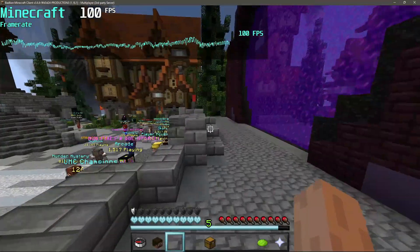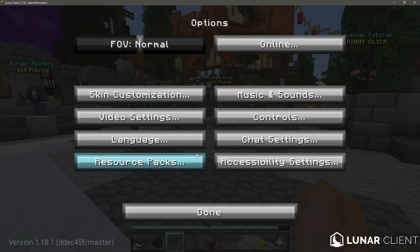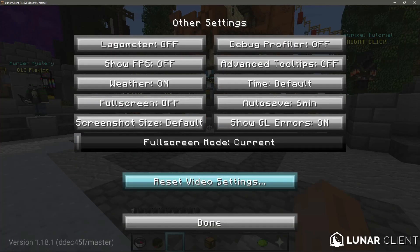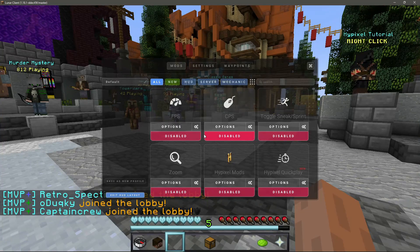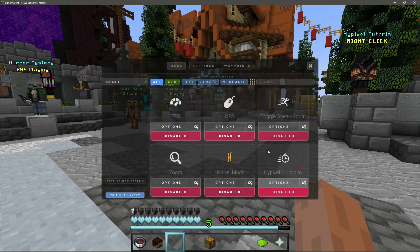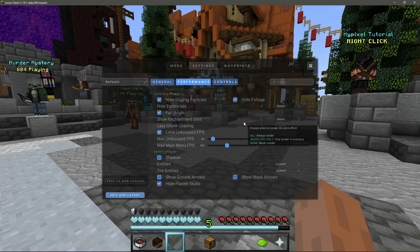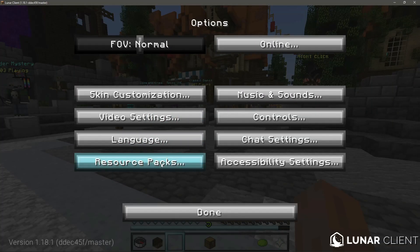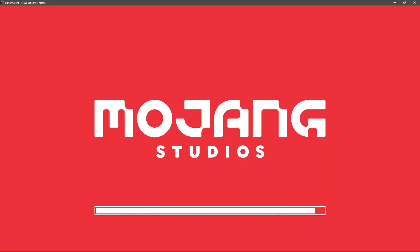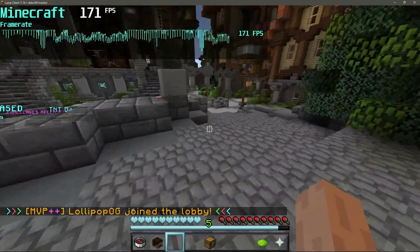Let me now jump back into Lunar Client and see how it performs for version 1.18.1. As you can see at the bottom right it says Lunar Client, and the bottom left says version 1.18.1. I'm going to options, video settings, other, and reset the video settings for OptiFine. Mods are disabled and performance settings are enabled just as they were for version 1.8.9. I'm still using the Frostbite 512x resource pack.